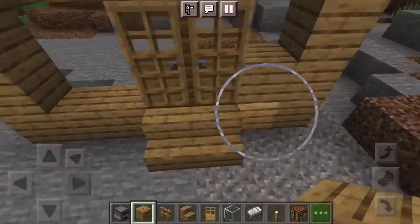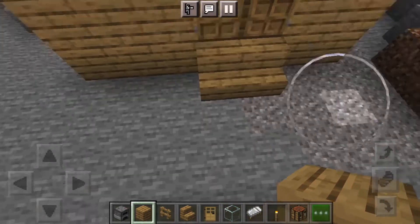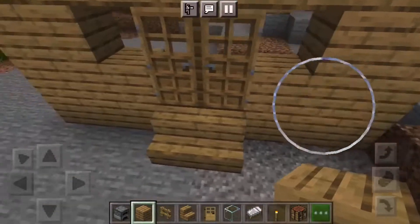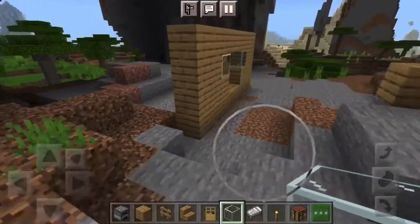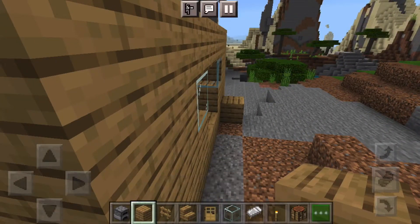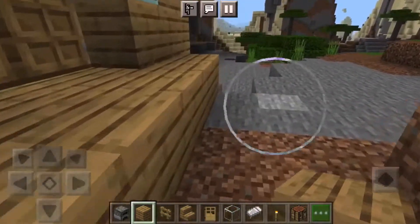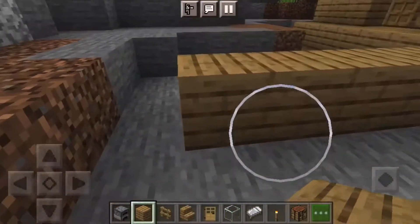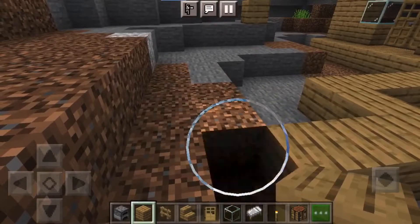Then you put a block right there - I need to add another one to make it even. Then you got this frame shape. Take your windows and put it right there - that's the first wall. Then you're going to take your wood planks, you need a lot of these. Put it on the end to make the frame of your house.